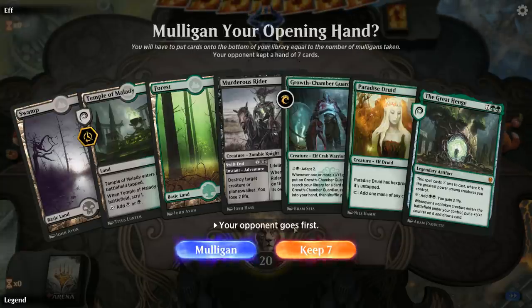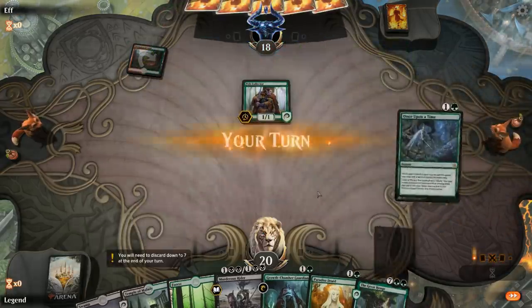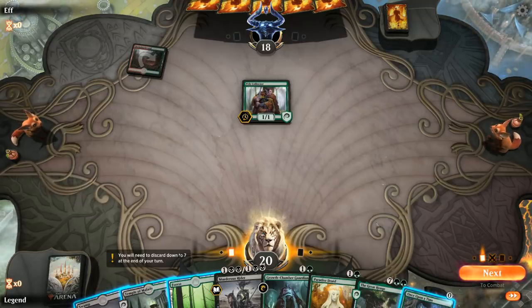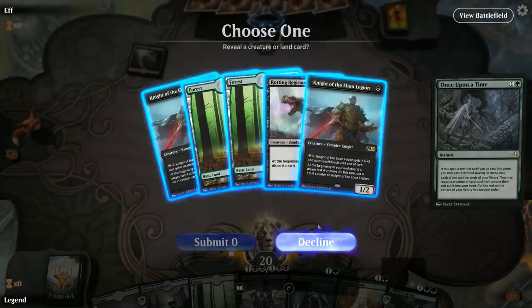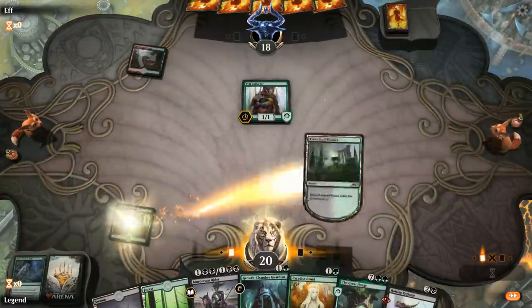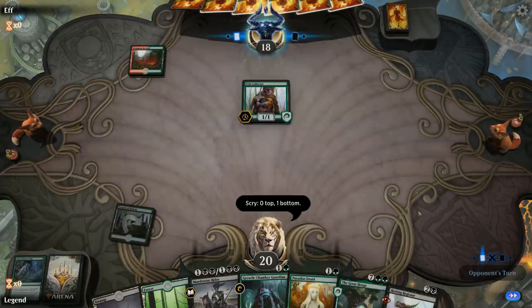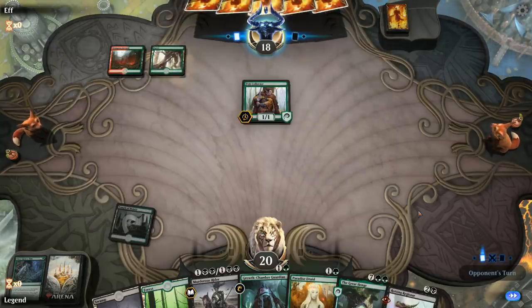We're on the draw. Hand seems okay — Temple to maybe help me find a Regisaur to speed up the Great Henge, and we've got some nice mid-range tools. Facing a turn-1 Pelt Collector from the opponent. I can cast Once Upon a Time first, both in case I find a 1-drop and also so I don't mess up the scry. I found a Rotting Regisaur, which I think is going to be my pick. If we're up against a Gruul deck, they'll have a hard time killing the Regisaur with removal, so hopefully we can live the dream of a turn-4 Great Henge.